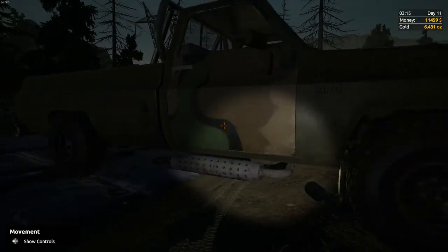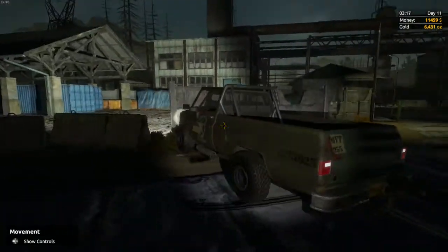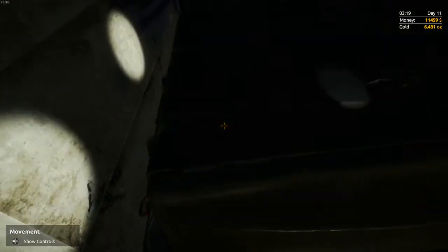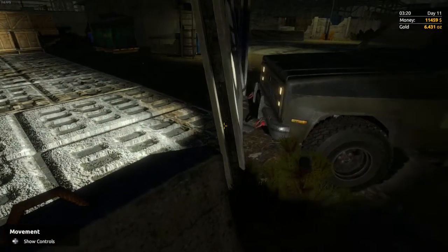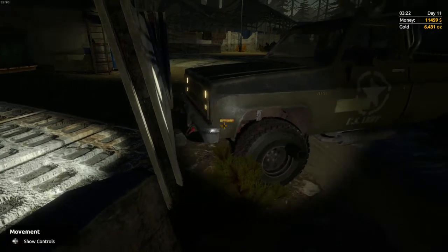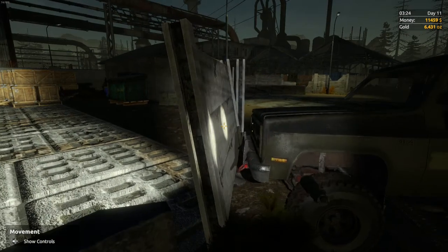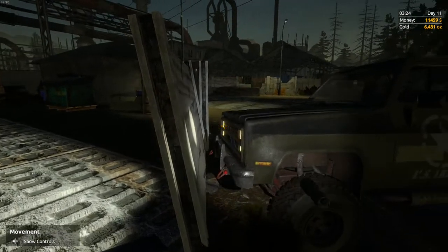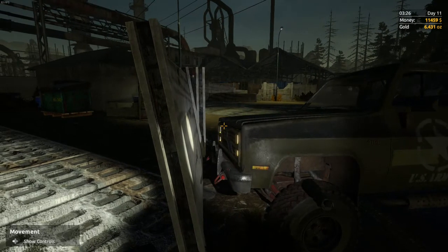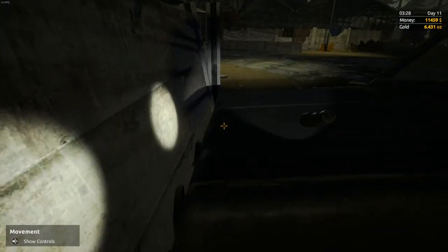I haven't put the handbrake on - what's the point? The car is stuck on fresh air. You can clearly see the space between that broken bit of wall and the front of this truck. It's glitched into the wall - you can see the hood lifting against the wall. It's glitched into the wall. For fuck's sake, fix your game.